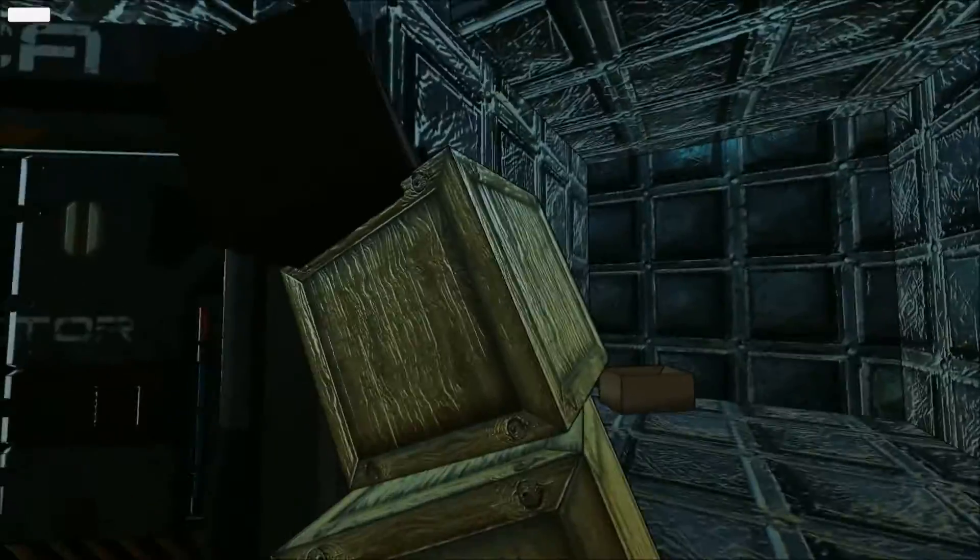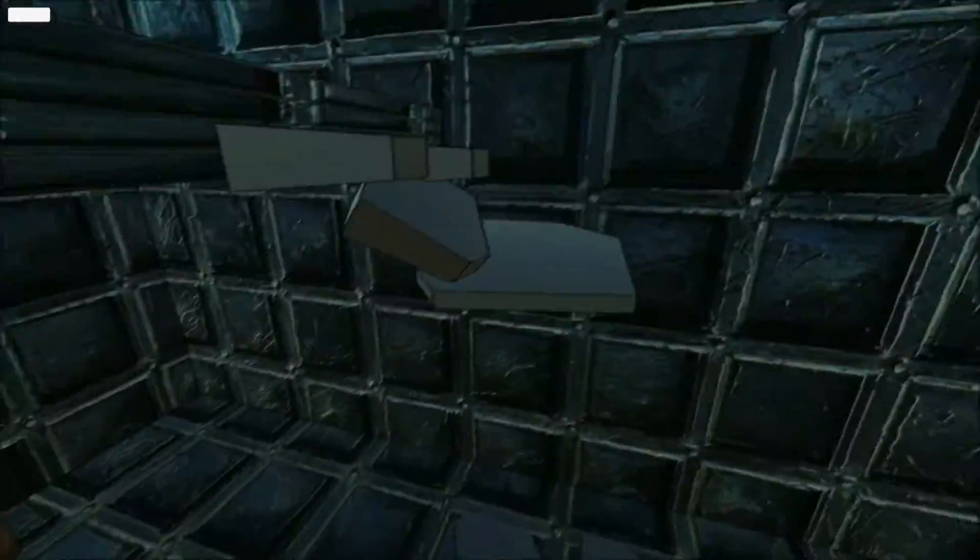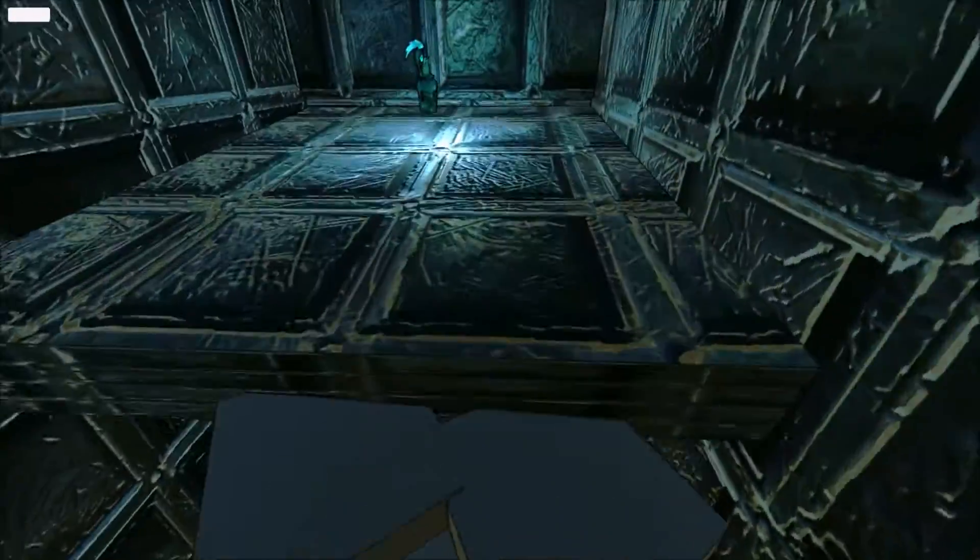You can also stack objects. It's basically done with the rigidbodies in Unity, so they don't really have a stacking script on them — you just stack them using physics.